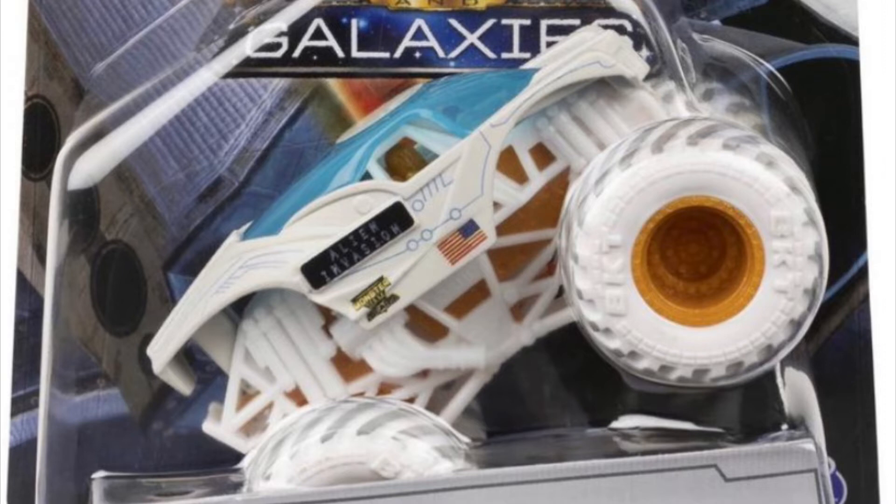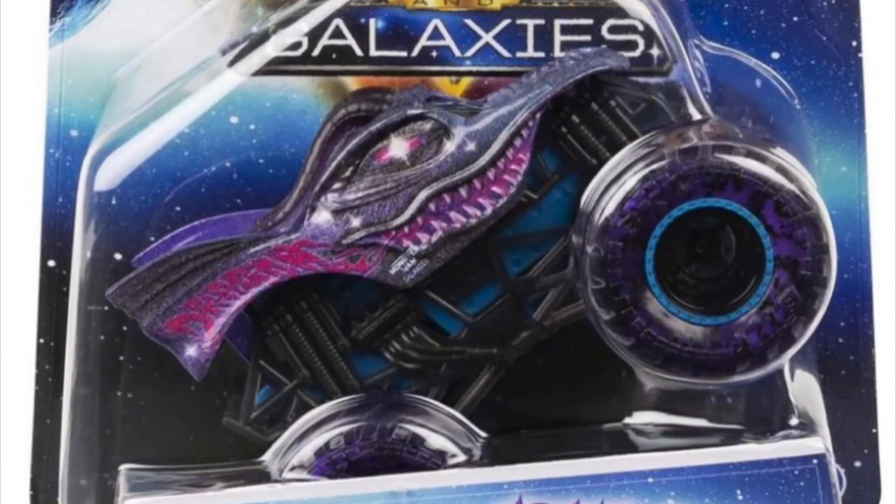First off we have Alien Invasion, which is pretty cool how they've done it with the white body, the white roll cage, and the white tires. I also like how they've done it with the gold chassis and the gold rims, so that's pretty awesome for the Gears series.